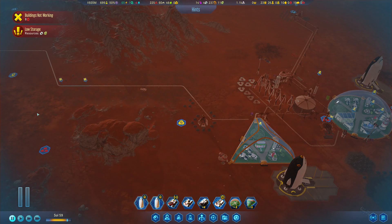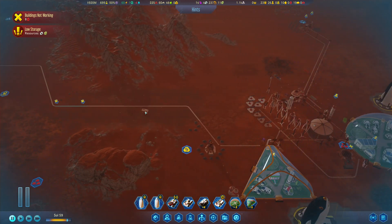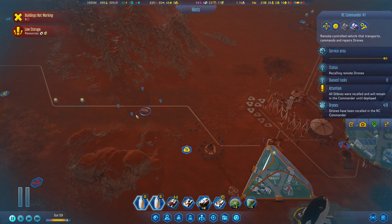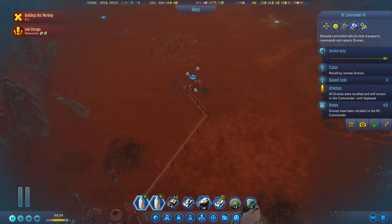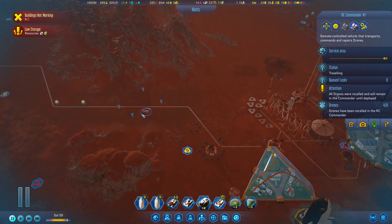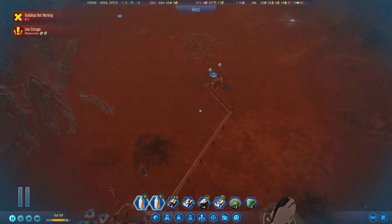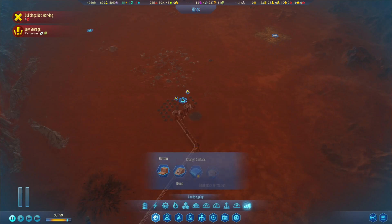Hello and welcome back to the Cove with more Surviving Mars. We need to quickly fill in this little space here, so I've told these little drones to come back and we'll do that manually. However, I just noticed we have a little bit of an issue with our water production — and oh dear, not again. I need to create a new waste rock.